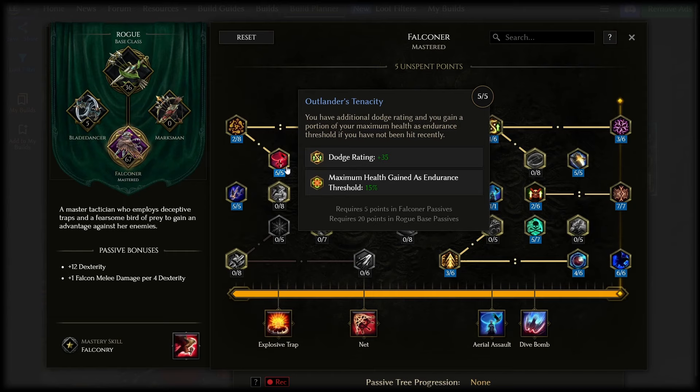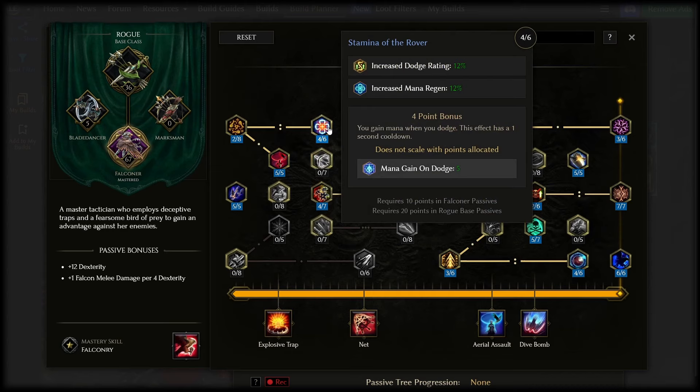Outlander's Tenacity gives you health as endurance threshold and it makes getting extra endurance scaling on your gear really strong, but it's even great in its own right without any other gear support — so max it. Supplemental mana regeneration is available from Stamina of the Rover. We dodge a lot and get a lot of dodge chance scaling, and a little bit of extra mana regen doesn't hurt. Mostly that 5 extra mana will help you keep your damage uptime even higher.